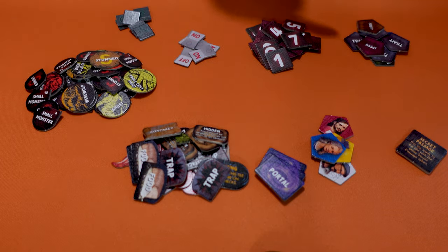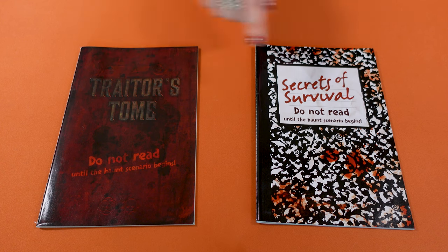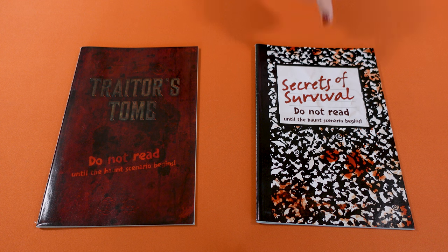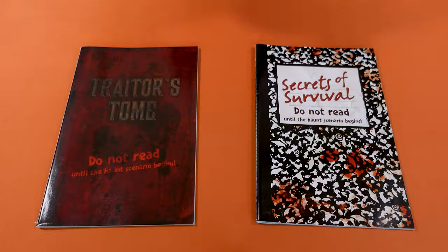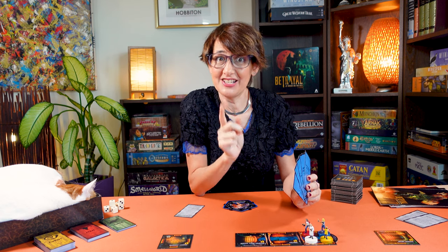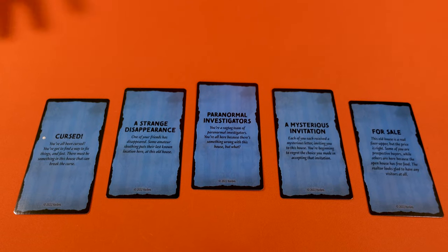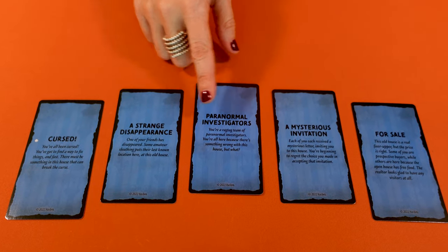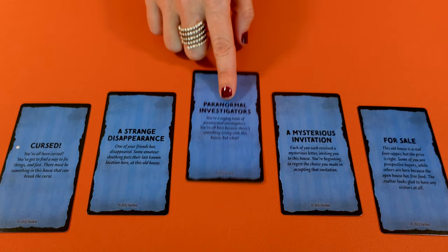Set aside all the monster and various tokens, the number track and pointer. Also set aside the traitor's tome, the Secrets of Survival haunt books, and the monster and traitor reference cards — you only need them after the haunt has started. Finally, you have the scenario cards, which explain what you're all doing in the house and determine the haunt you will face later. Together, review all five scenario cards and choose the one you prefer. Each card describes a character's motivation and the type of haunt you will face. Then return the remaining scenario cards to the game box.